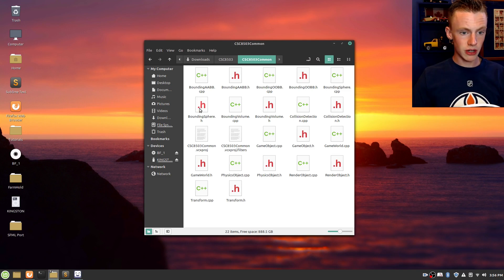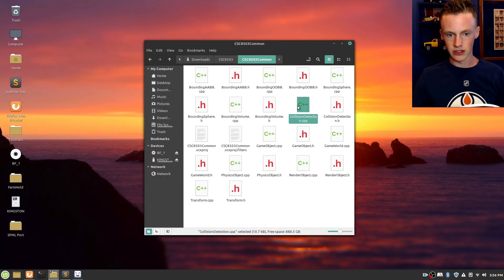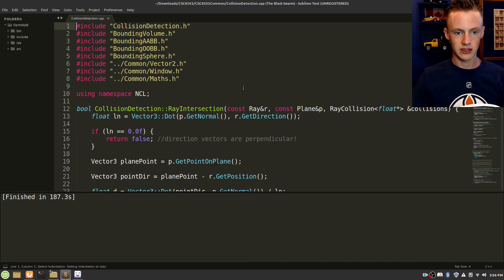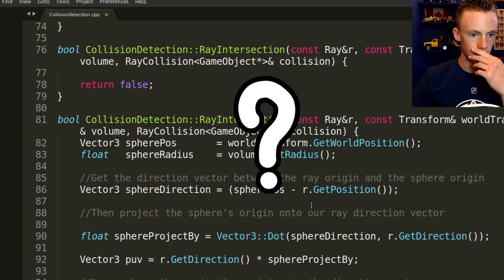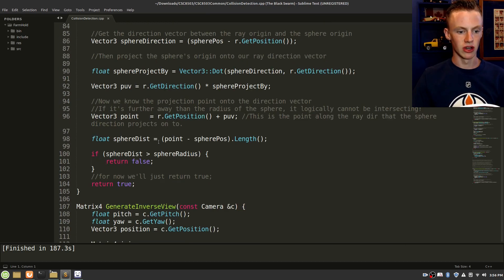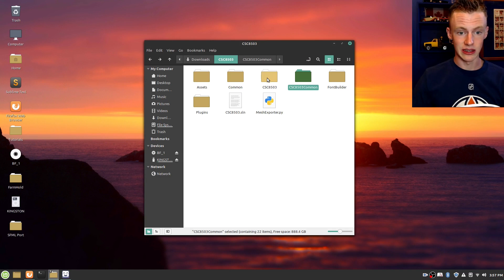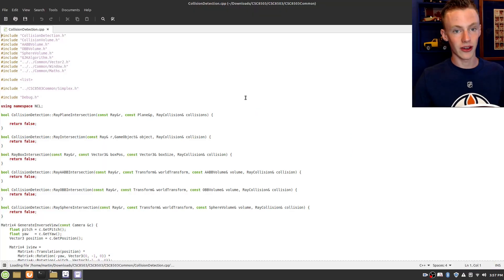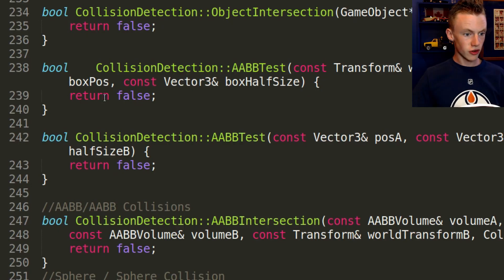Let's open up our little collision detection dot CBP and see how much of the source code is actually intact. Looks like it's all there — but wait, that's not all the source code. Where are the AABBs? Where are the circle intersections? It must be in the CSC 503. Now I can go snatch some source code. And then it hit me — return false, return false, return false. The code wasn't finished yet. It turns out I would have to actually go through the tutorial.